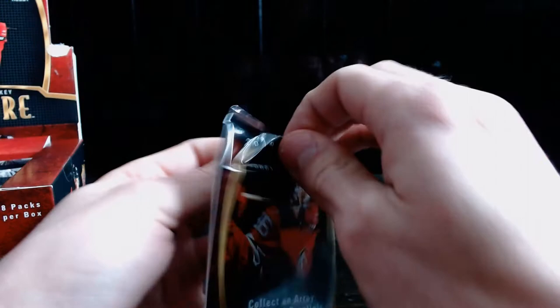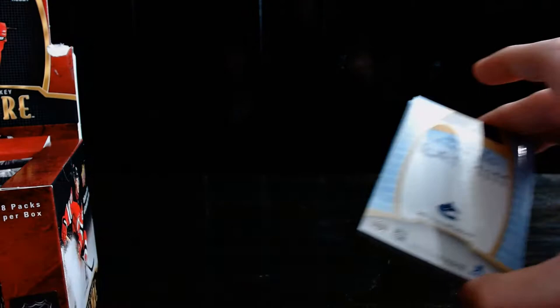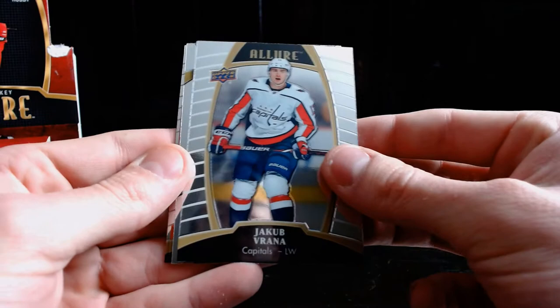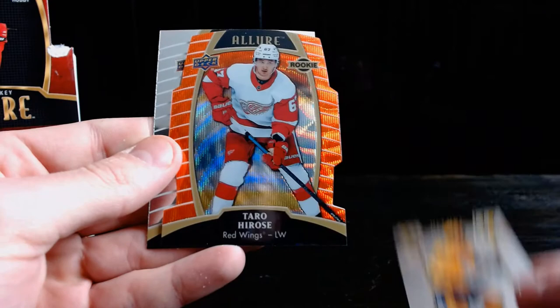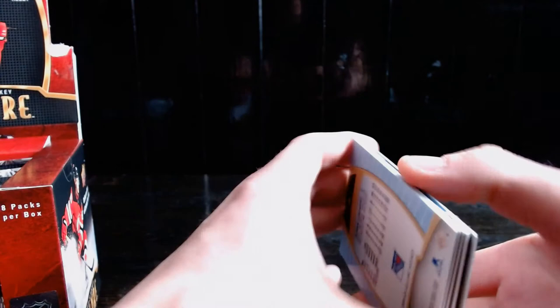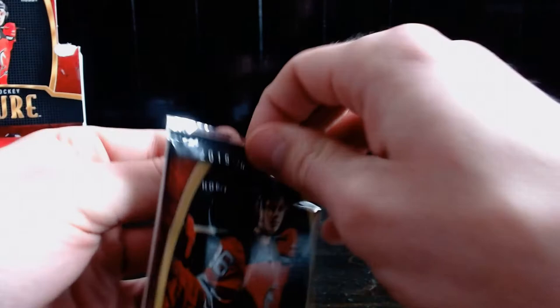Fifth pack. Was that the banger? I think you're guaranteed an auto — I think this is just the jersey; I believe you get one jersey. Henrik Lundqvist, Alexander Ovechkin still chasing number 700, Jacob Farabee, Dante Fabbro rookie card. We got an orange slice — Taro Hirose, 46 of 199, not a bad pull at all. And Quinn Hughes — let's go! Just a base rookie but I'm liking that I'm getting all the big names.